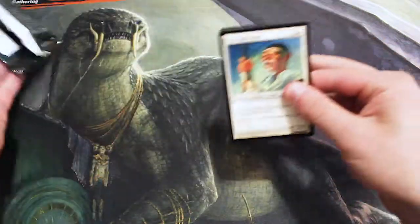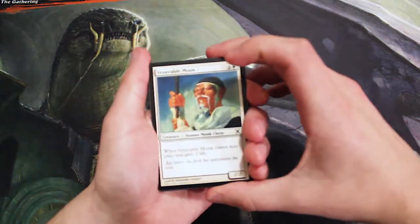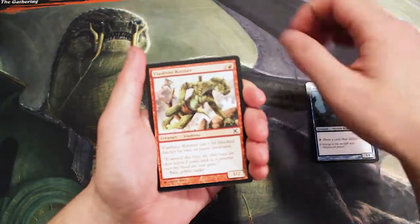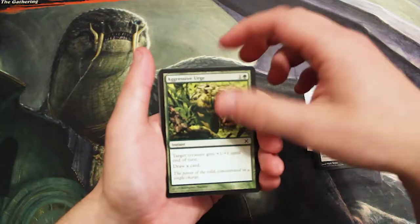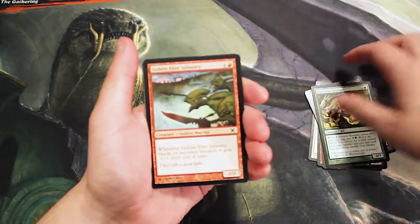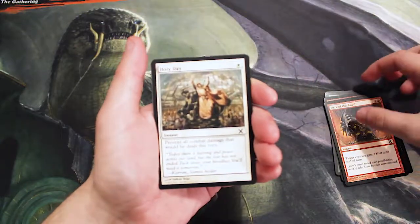That being said, there's quite a few value cards in this set, so hopefully we will get one or two of them. We'll start out with our commons: Venerable Monk, Merfolk Looter, Viashino Runner, Phyrexian Rager, Aggressive Urge, Lanoir Sentinel, Goblin Elite Infantry, Unholy Strength, Fist of Anvil, and Holy Day.